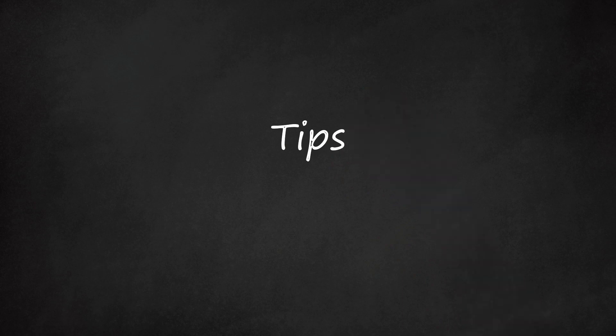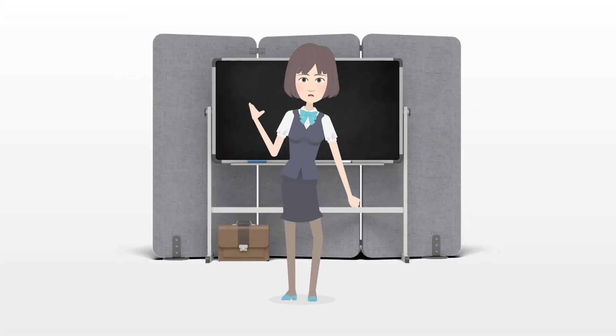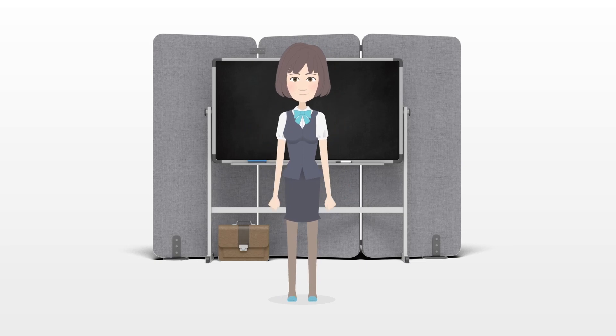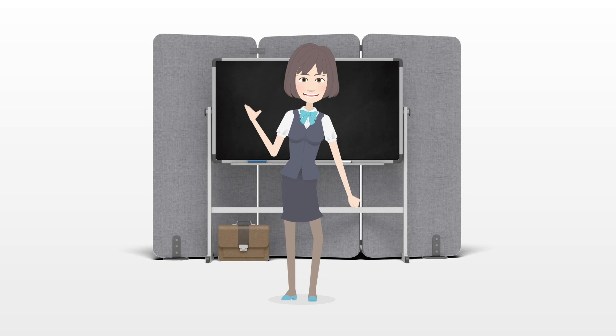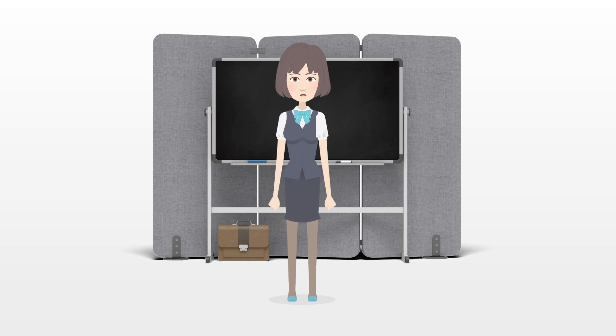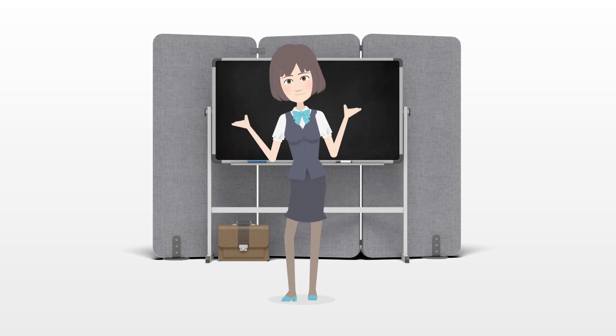Tips: If your inventory is full, the boots will be placed where you are standing. Always carry good food and armor. Do it with a friend to ensure that you will not lose items if you die. In order to get the boots you must be at the fourth level. You can always come back to get the boots if you decided not to the first time.